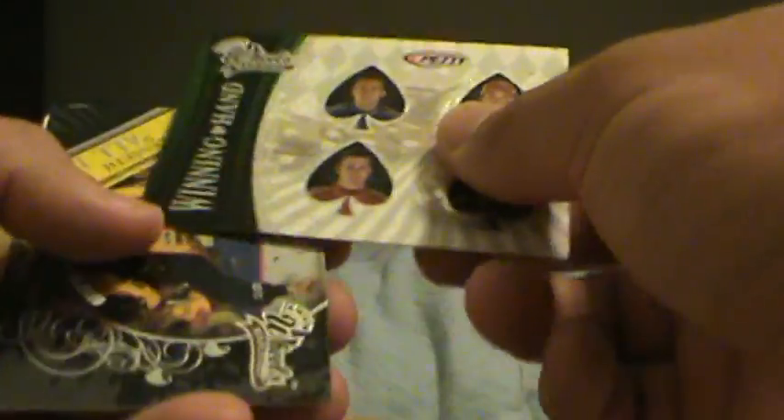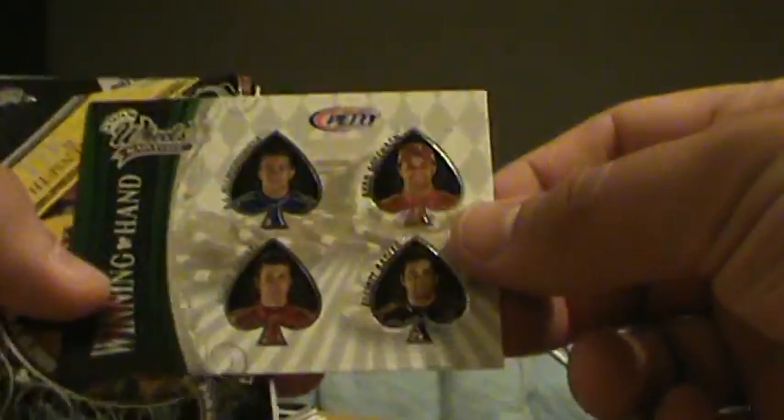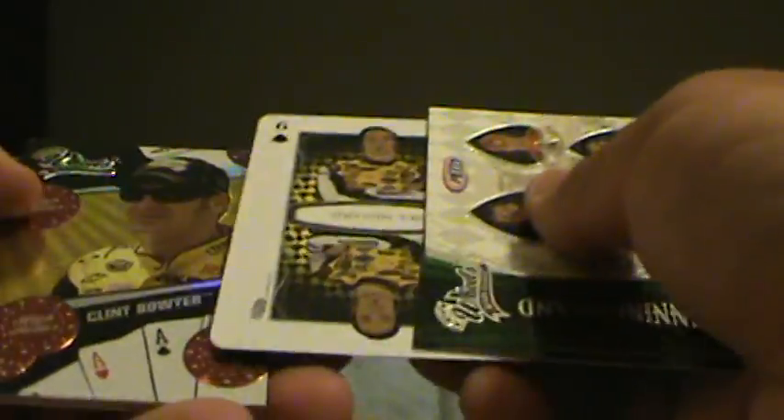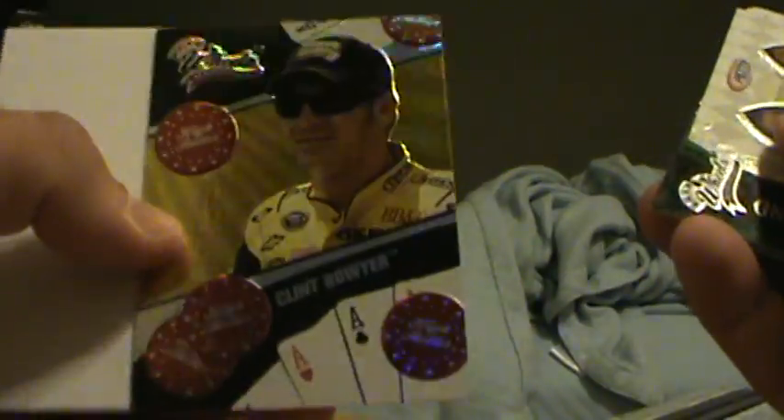We got another Wheels. Looking for a nice insert. These are always nice cards, they add some value. Who do we got? Paul Maynard. Then we got a Clint Bowers High Roller card. Another decoy.